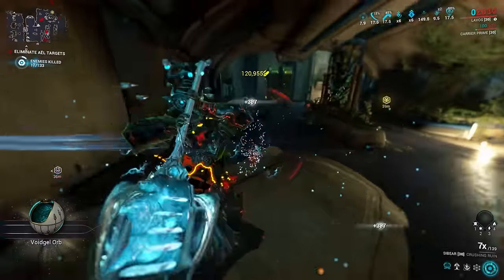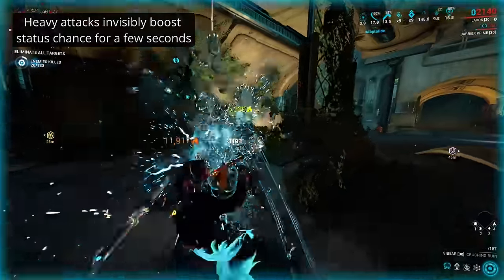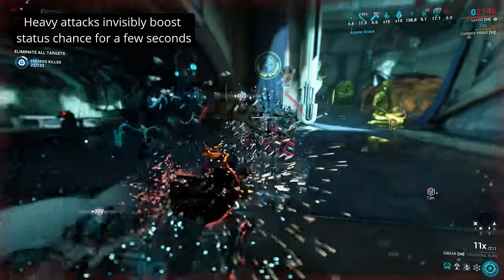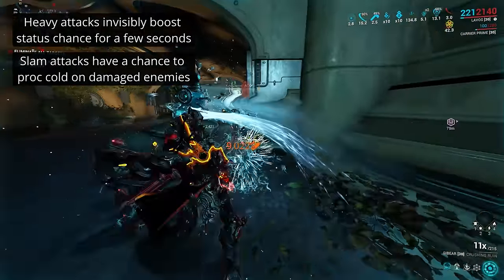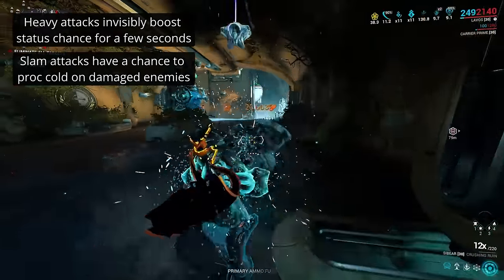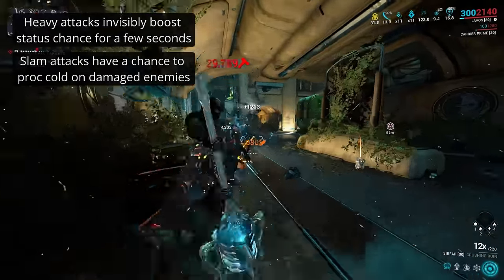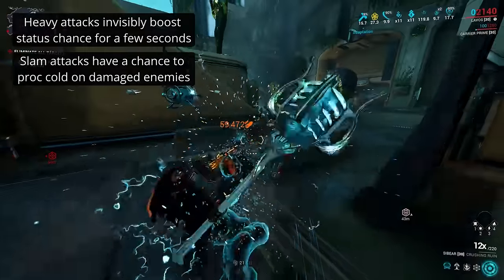In terms of unique traits, it has a couple of details to help you out. It gains an invisible status chance boost after doing a heavy attack, though this only lasts for a few seconds. With such a short duration on something as costly as a heavy attack, it's not the most useful. The other trait is that slam attacks have a chance to apply cold procs to any enemy hit, regardless of the weapon's damage type modding. It's only a chance of happening and it isn't tied to your status chance stat, however this does mean you can apply cold procs to enemies as part of slam attacks found in many hammer combos. So far, it's not an amazing weapon.